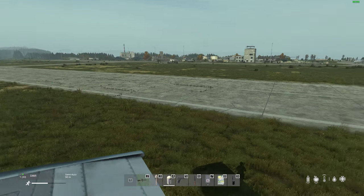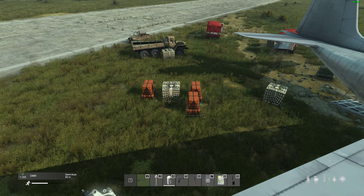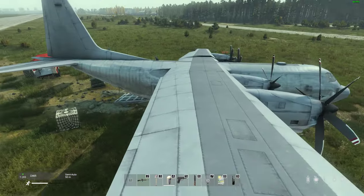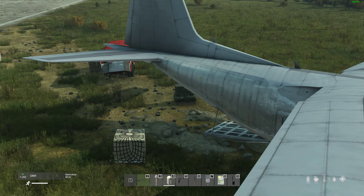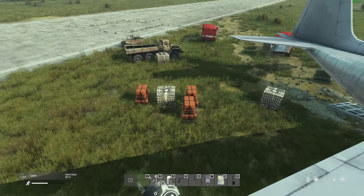There's a lot more open space. But what makes it a real PvP hotspot is probably going to be these supply crates because they have an awful lot of loot in them. And there's three main types: there's the military one that you can see there, and there's this white one and this orange one.